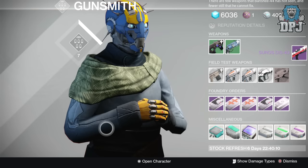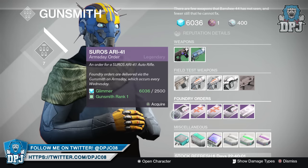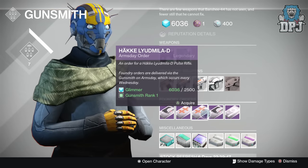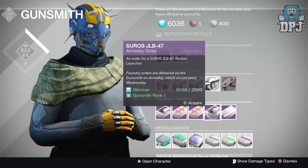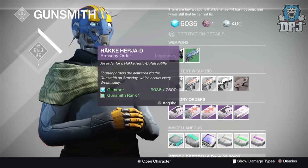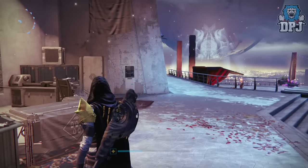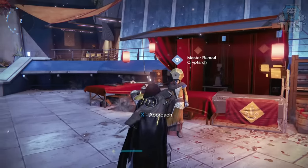Next week's weapons are the SUROS ARI-41, a high rate-of-fire low-impact auto rifle; the Häkke Herger-D pulse rifle, which I've heard is a beast; the Lured Miller-D again; the SUROS JRB-47 rocket launcher; and the Amaran Irene RR4, which I actually hate. Those are the five weapons you can pick up next week. Remember to grab your weapons before Saturday or you'll miss them. Hope you enjoyed the video — drop a like, subscribe for daily Destiny content, and I'll catch you guys on the next one. Peace.